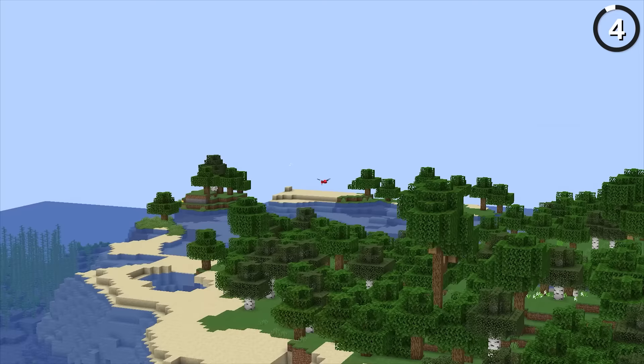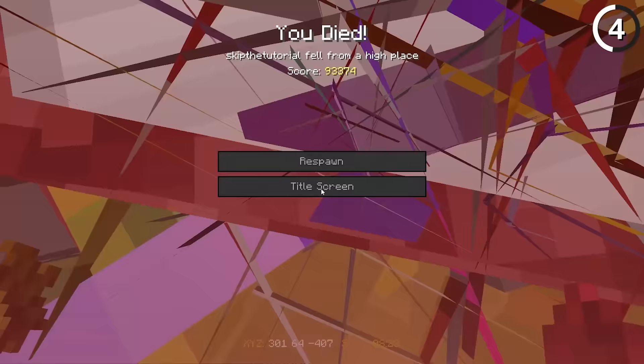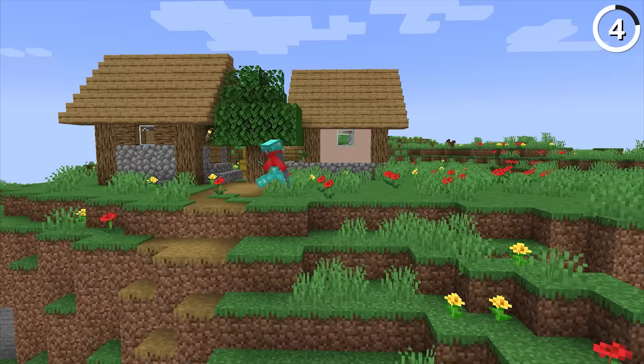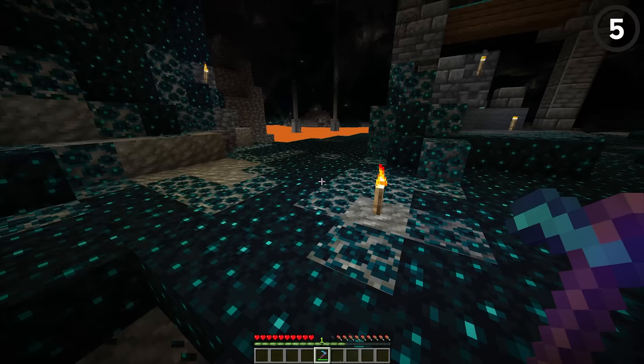If you've ever forgotten that you're wearing an elytra, you'll be happy this one exists. Unless you're playing in third person or you just checked your inventory screen, it's hard to be exactly sure if you remember to put it on, which could lead you to jump off a cliff and quickly get a reminder that you didn't equip it. So with this idea, the armor bar would look a little different — the elytra would take up one slot on the left side of the armor bar. It's an elegant solution that could save me from accidentally dying in my world.